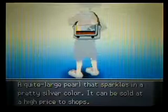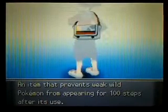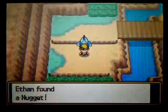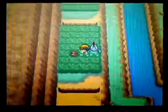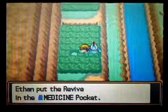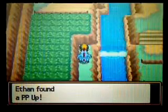There are so many cliffs here and I'm trying to figure out which side to go on. I'll just keep on the left side. I'll pick up a nugget right here, and there's a revive in this item ball here. And I can find a hidden PP Up in this area.